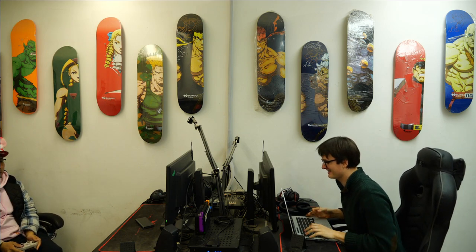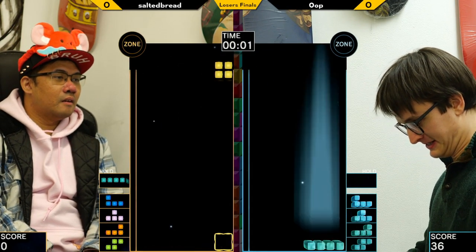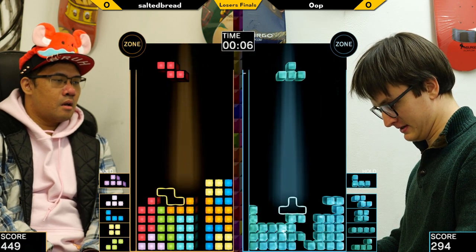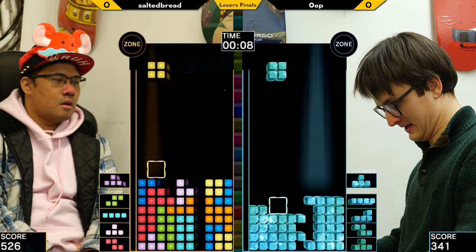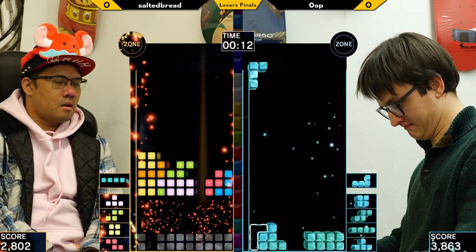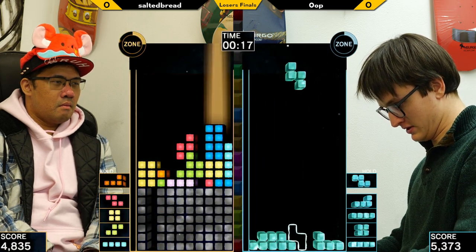We're getting into the match now, let's see how all this plays out in practice. The question is whether the choice here is an opener gaming strategy or going right into sprinting. Looks like Poo goes for an opener whereas Salted goes for one-wide to get some zone quicker. A PC from blue—nice.